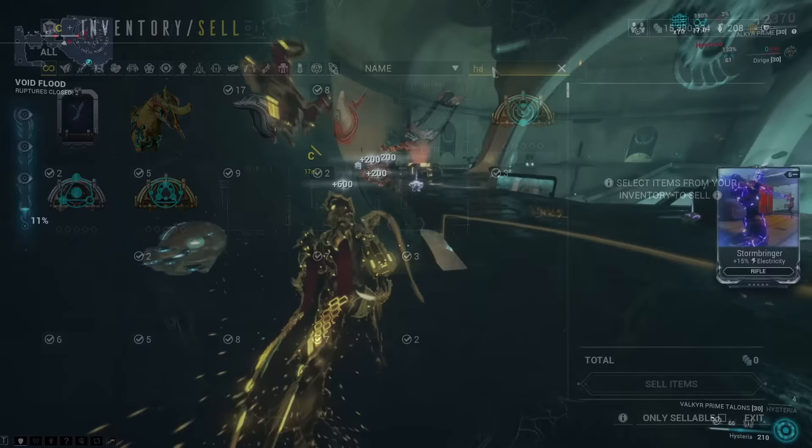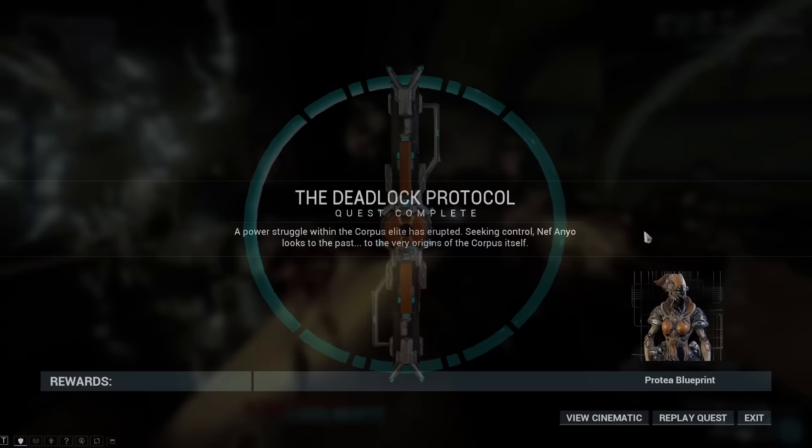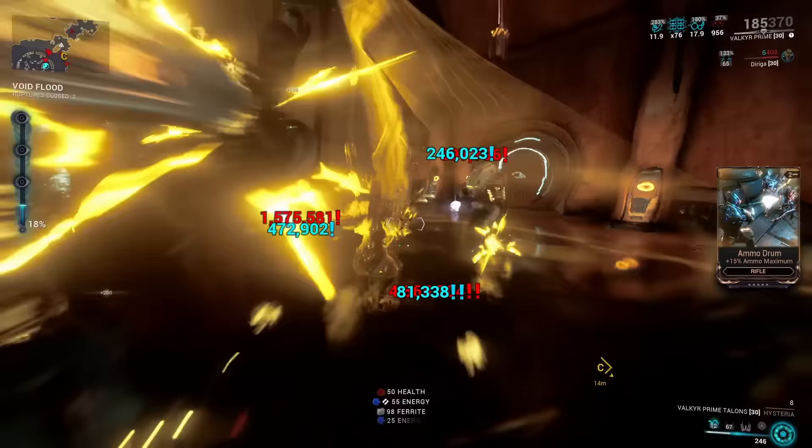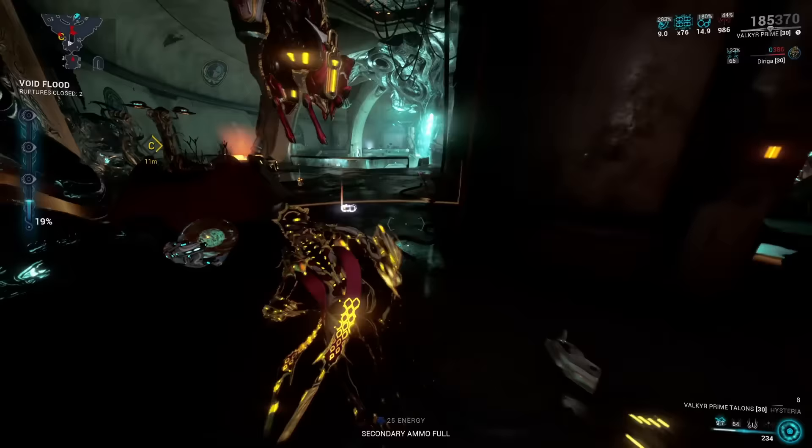Those things specifically include the weapon Zoris, which you will get from the Deadlock Protocol quest and is a pain to farm separately if you accidentally sell it afterwards. The weapon drops from the Stalker — the Dread, Hate, and Despair. And specifically the Broken War, which is one of the best swords in the game. These are just some of the things you probably want to reconsider before actually selling them off.